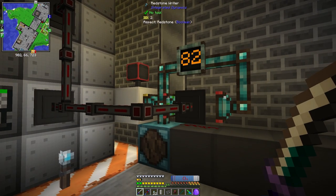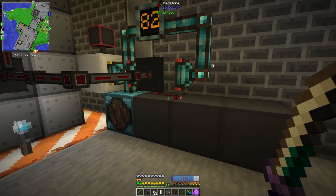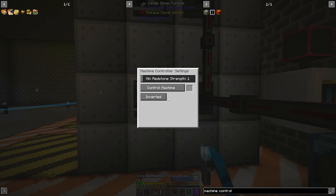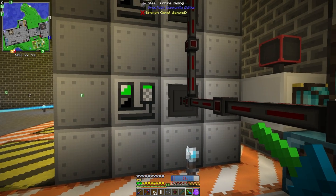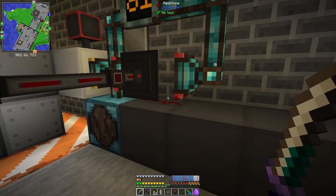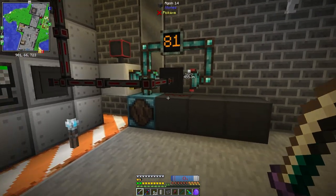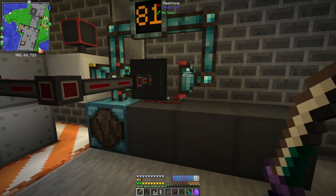When it goes below — I think it's 30%, I set it to — it outputs a redstone signal, which then turns all the boilers on so they start using fuel. As you can see, they're all disabled at the moment. There are machine controller covers on the right-hand side on all of them and they're inverted, so redstone on means machine on. Then this reader checks for this signal, and if this is on and the charge is less than 80, it stays on. So this is an SR latch — when the power goes below 30 it turns on, and when it goes above 80 it turns off.